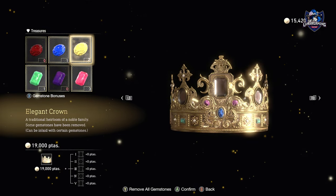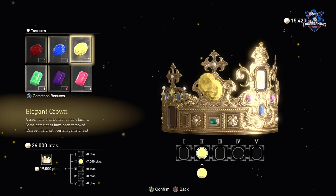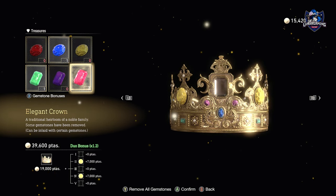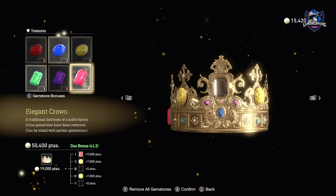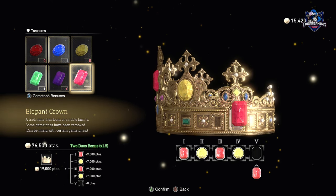There is a merchant at the start of Chapter 11. We're going to combine the crown with the 3 red barrels and 2 yellow diamonds to increase its value. As you can see, it's now worth 106,000 pesetas, and you can now sell it to the merchant for a good price.